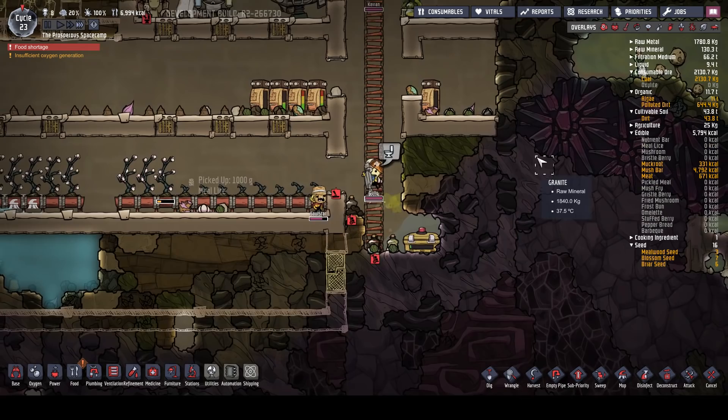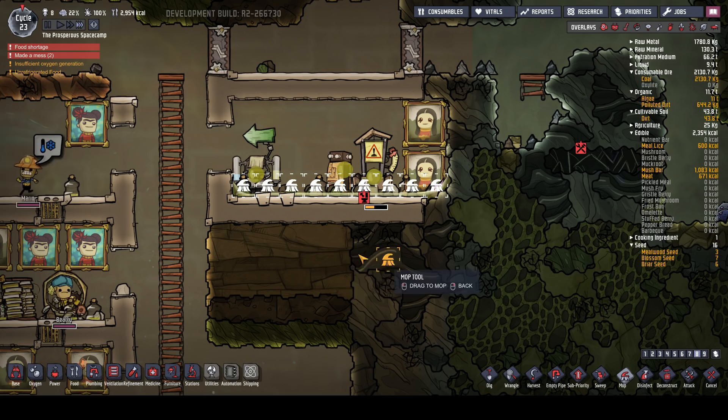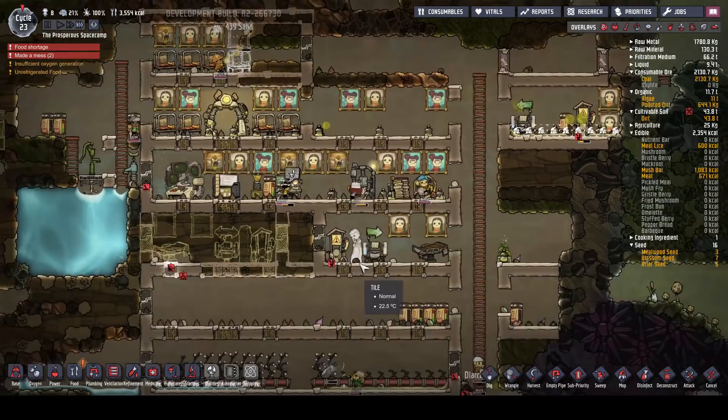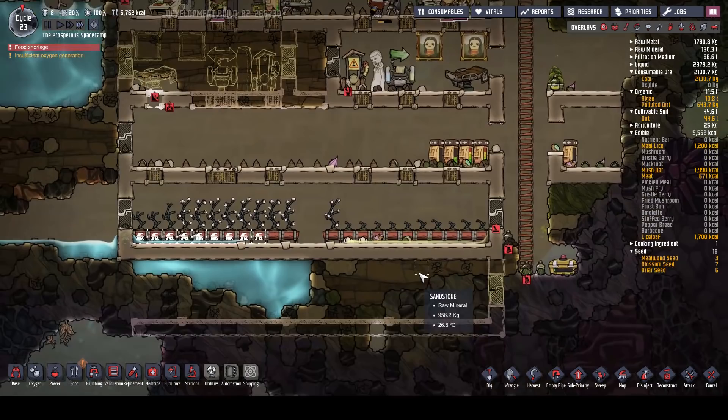Pollution exposure, unrefrigerated. Made a mess - don't make a mess. Okay, you made a mess right by the toilet. I suppose if you're gonna make a mess, that's the place to do it. That's on an eight - if you could empty that for us. I'm not putting another toilet in because I've had a base of like 30 dupes with two toilets and they're fine. Oh, we've got this one here as well - somebody's been ill. Somebody's peed in our living over here too, that's not good.